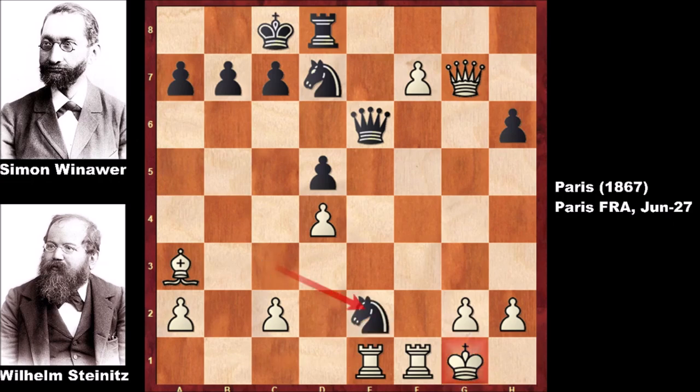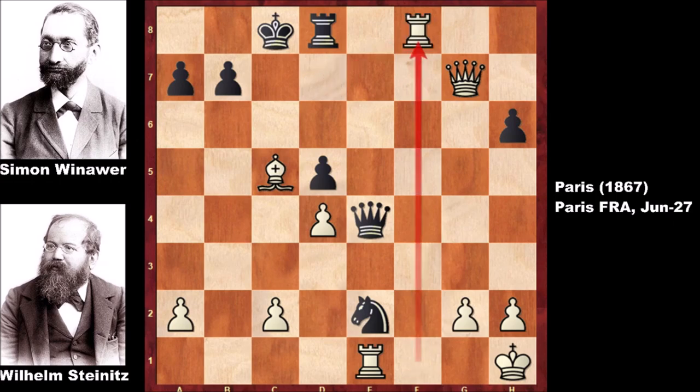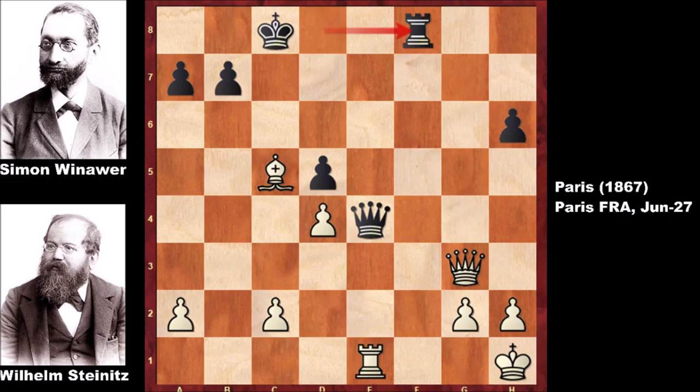Knight to e2 checking the king. Winawer's moves don't make any sense — he is completely losing, both materially and positionally. After King to h1, we have c5, capturing the pawn, Queen to e4, promoting the queen, Knight takes on f8, Rook takes on f8, and Knight to g3 trying a little trick. If capturing the knight with the pawn, Queen takes rook. So we have Queen takes on g3, Rook takes on f8, trying one last trick. Wilhelm Steinitz was not a chess passer — of course, if capturing the queen with the rook, we have Rook to f1, back rank mate. But we have Bishop takes on f8 and Winawer resigned.